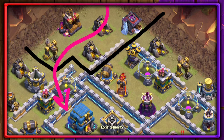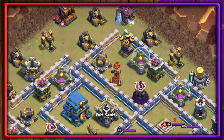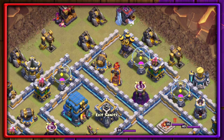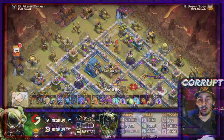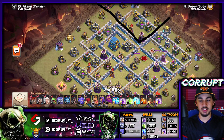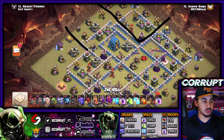You want to consider different things when using this. For example, if there is a storage right in front of something like a Multi-Inferno, it might be a good idea to walk an Inferno with the Warden. However, if there is a storage in the way, it's a better idea to use a Zap Quake. You'll get rid of roughly the same amount of buildings without having to fight the storage, which would be a huge time waster.